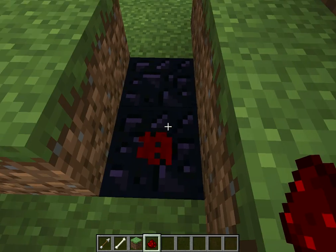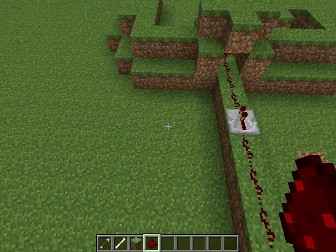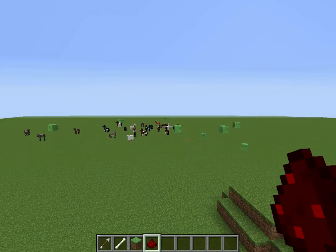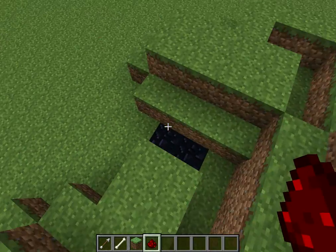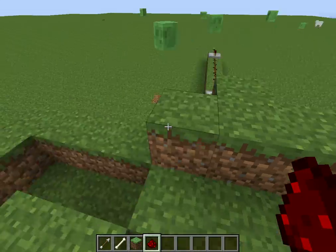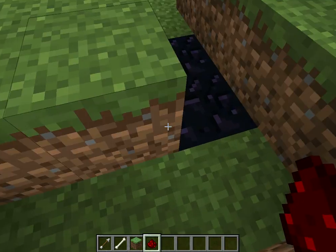So I'm going to make my own skyblock map. I'm going to have a feature where you have to go to the nether and make this kind of cobblestone generator where it gives you redstone and stuff.